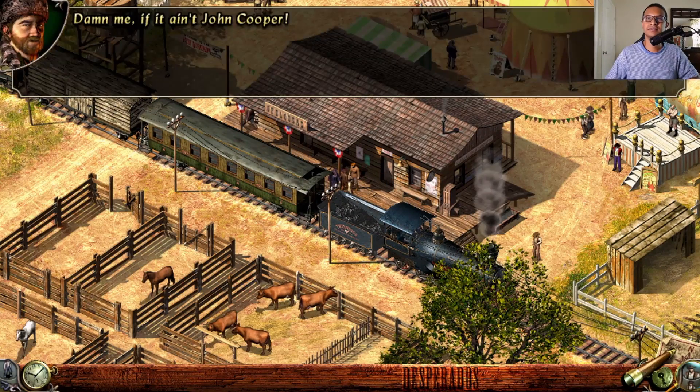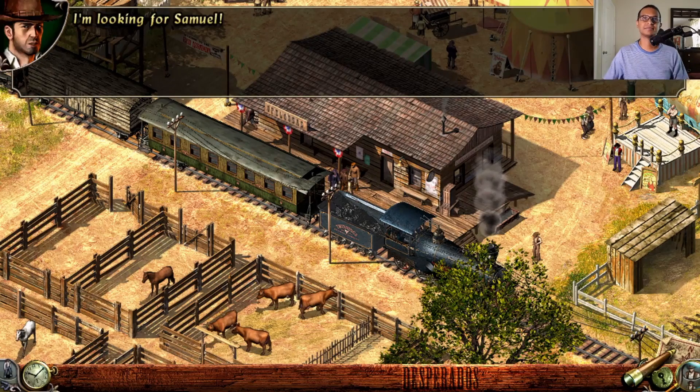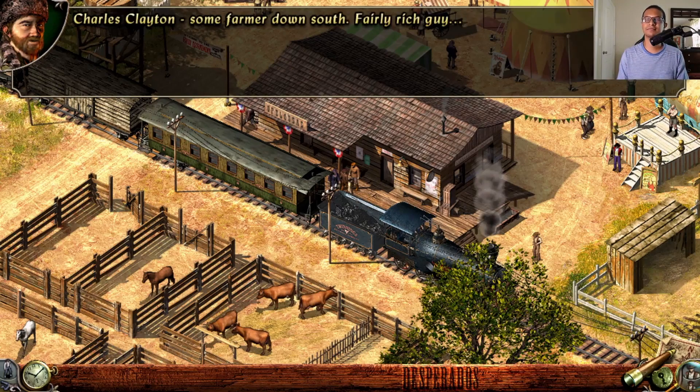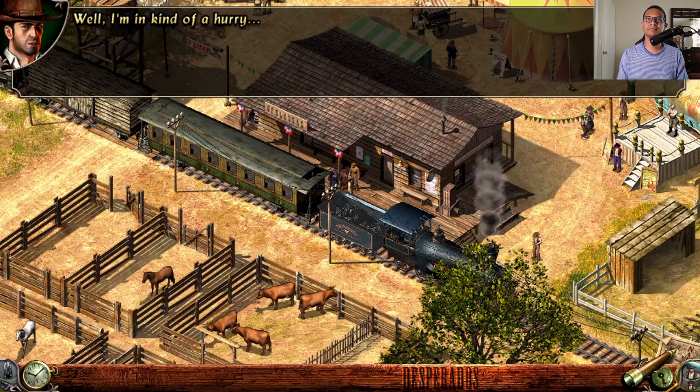Dare me if it ain't John Cooper! Bill, you lousy horse thief — they still not strung you up? He's looking for Samuel, and Bill mentions Sam got taken on by a fine dude named Charles Clayton, some fairly rich farmer down south. Bill invites John to stay for a big party happening in town today, but John says he's in kind of a hurry.